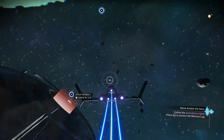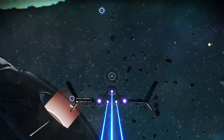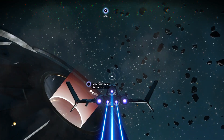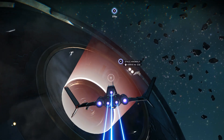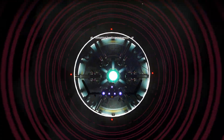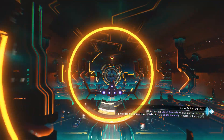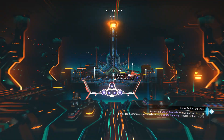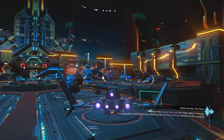Alright guys, welcome back — approaching the anomaly now. Let's go ahead and go inside. Let me show you around. This is actually the game's main hub to meet other players. This is where you pick up quicksilver missions, and it's also where you get a lot more of your add-ons without going through the quest line. Every one of those ships you see is a player-owned ship.